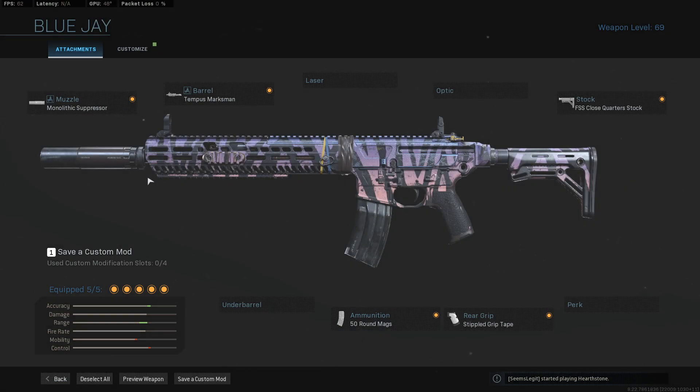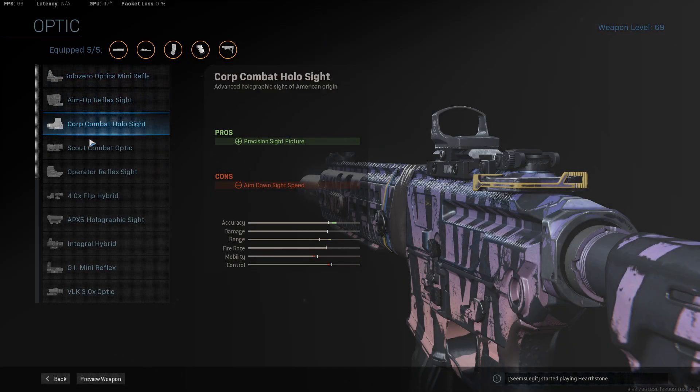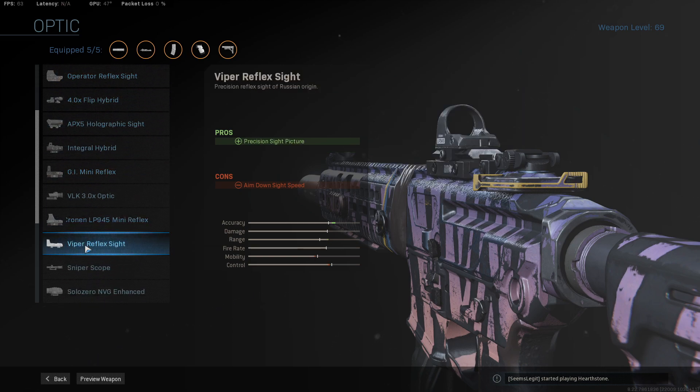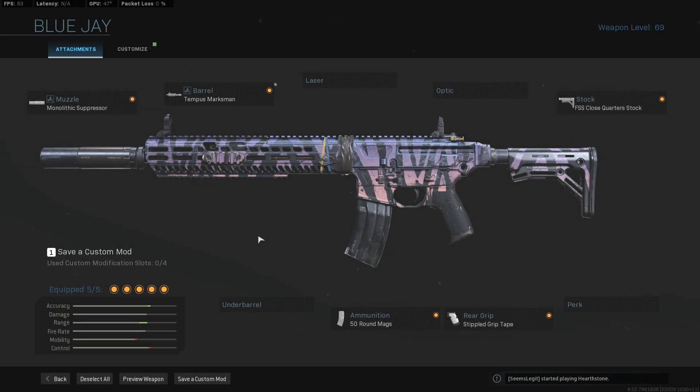So this is the class setup for the M13 — very, very powerful in my opinion, one of those weapons that just shreds people if you get those shots on target. If you're not a fan of the iron sights, you could drop the 50 round mags or FSS Close Quarter stock and throw on an optic like a Solar Zero, Geo Mini Reflex, Cronin LP 945, or Viper Reflex — whatever your preferred optic is. Anyway, we're going to jump into some gameplay and tear it up.